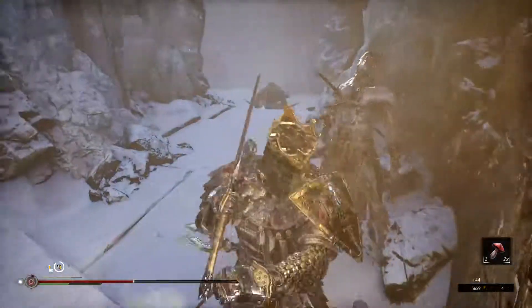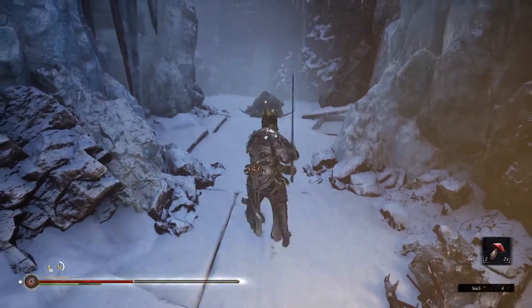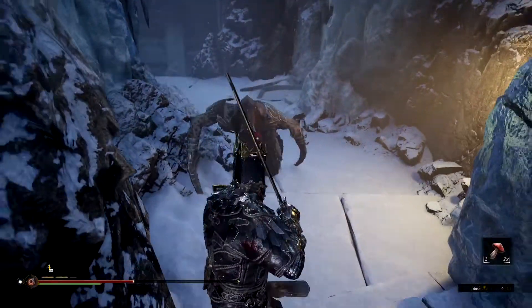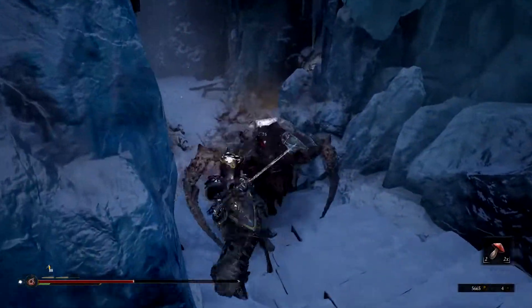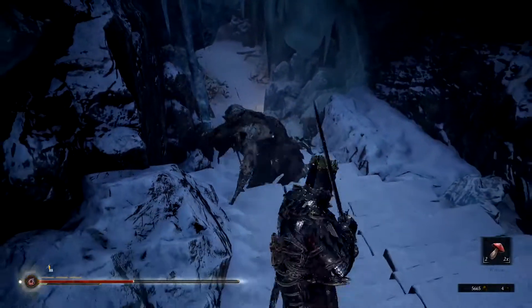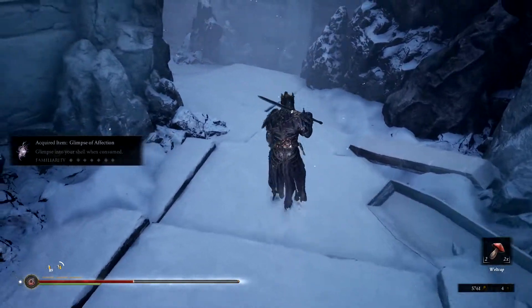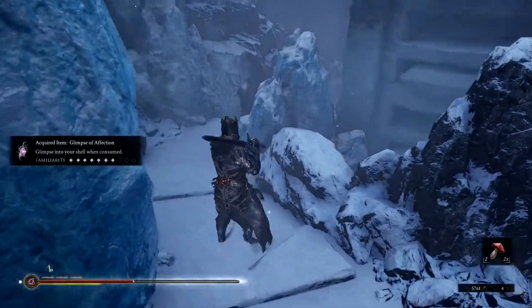All right he's dead. I want to wait for harden to come back because this guy might attack us, especially when I miss. We should go for that jump — we just need one more. I missed, we're just trading here. Got a little worried when he was doing that spinning attack. A glimpse of affection, so we're rolling with the glimpses now. There's another one of these guys — all right, he's dead. Another one here.